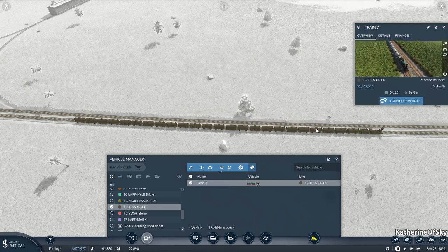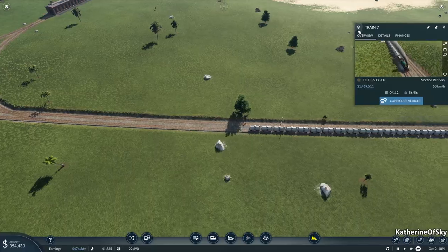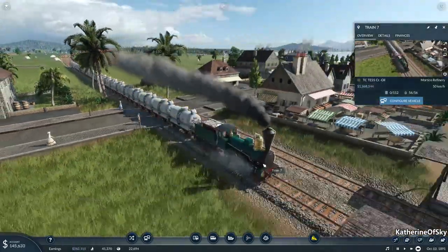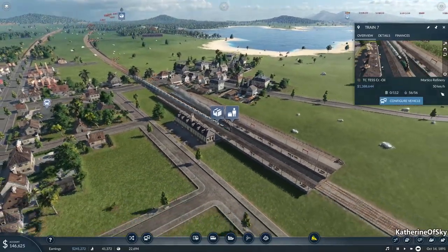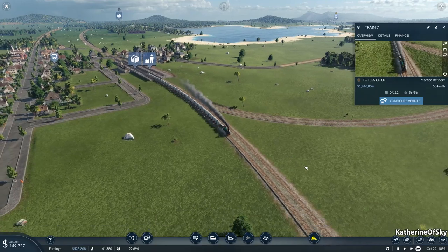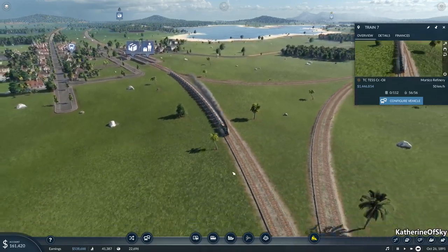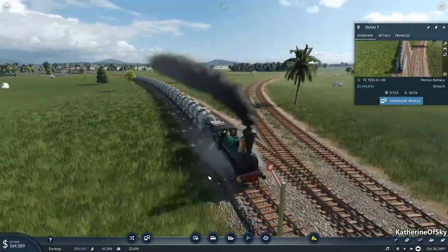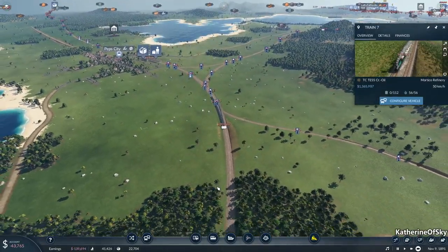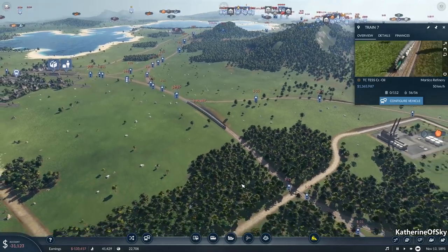So you go ahead and go on your merry way and we're just going to watch you in your glory. Look at this — that's so good. Still maintaining 50 kilometers an hour. That is pretty darn impressive. I think the top speed is 64 or something like this. That is not a train that's going to stop on a dime. That's for sure. Dang. That's crazy good though. Really excited about this train.